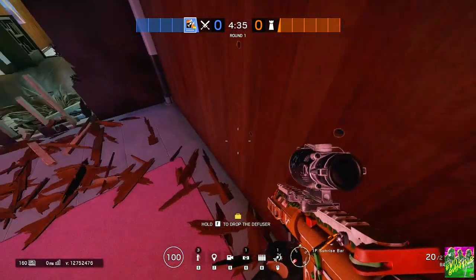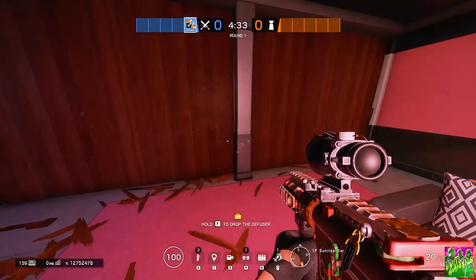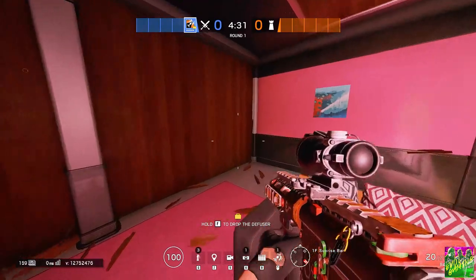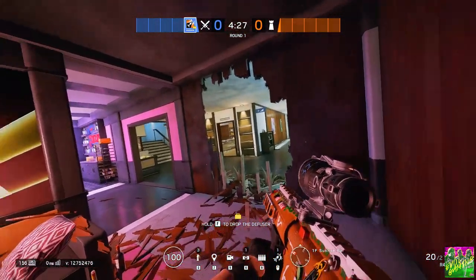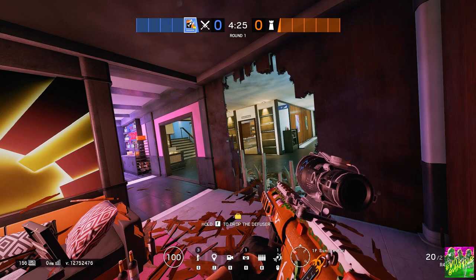Because a lot of the time you have defenders sitting here when you have Sunrise — for example this setup. They have the wall reinforced here and openings on both sides, so they can play on both sides and keep Sunrise. But with this huge opening, he was totally exposed.